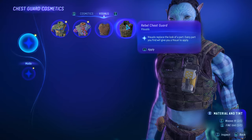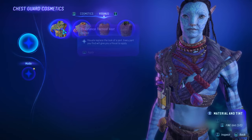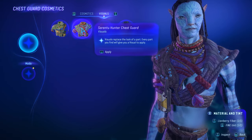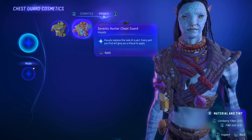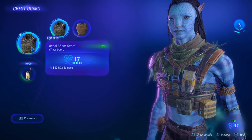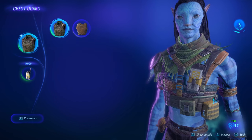Or you can go to visuals, which will allow you to select between different armor types that you've worn or had in the past. This will actually change the look of the armor you're wearing to look like a previous piece, even though it gives you the stats of what you currently have equipped. So if I go back here you can see this is the armor I'm wearing but it looks like this now.